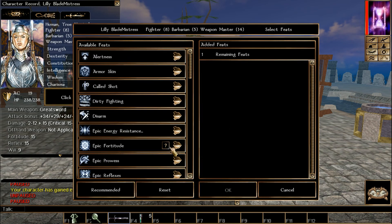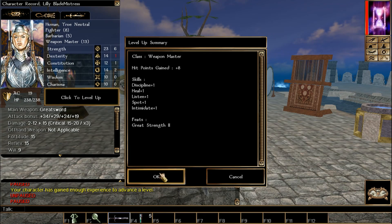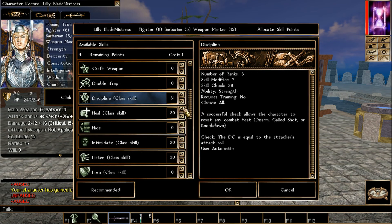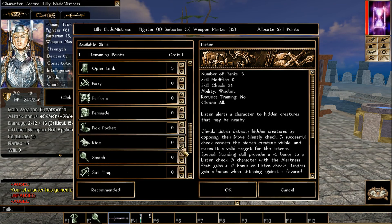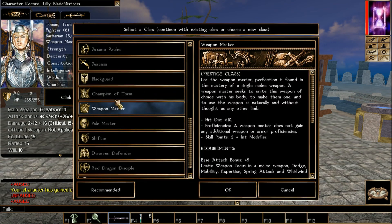We have one remaining feat left: I'm going to take Great Strength — that puts us at 24 Strength. Next level we pick the attribute, which is Strength, and that will put us at 25. Discipline and Heal for skills. No feats unfortunately, but we've hit the 25 Strength prerequisite.